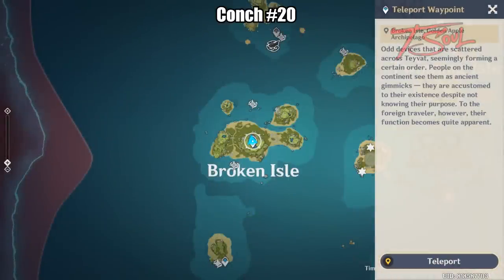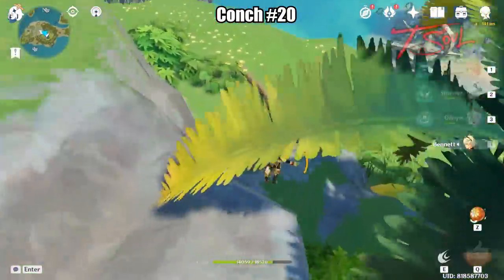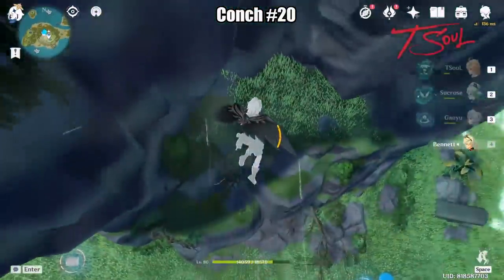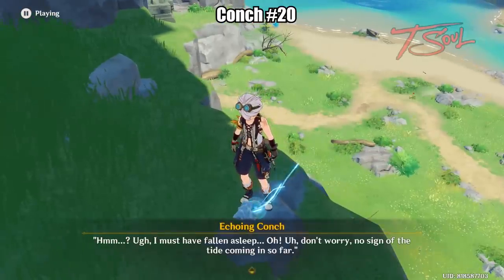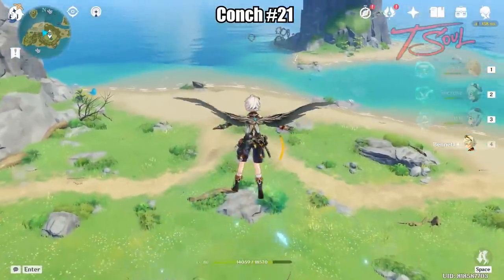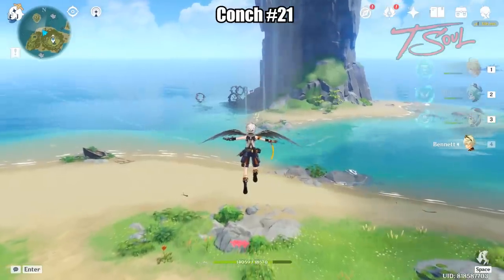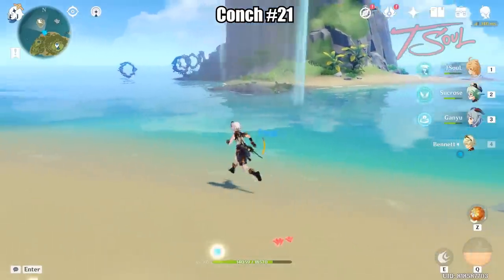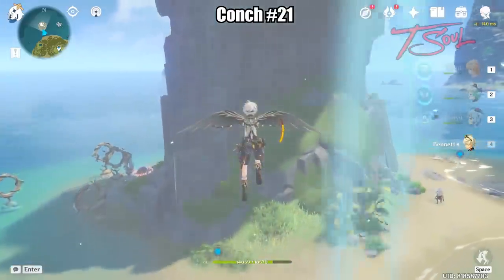The next two will be on Broken Isle. From the teleporter, just drop down a little bit — don't go too far otherwise you'll miss it. Now go northwest towards the island and use the wind current to ride your way to the top and reach the Konk.